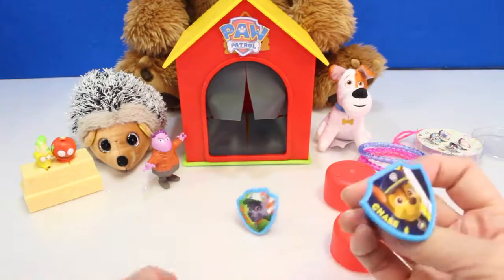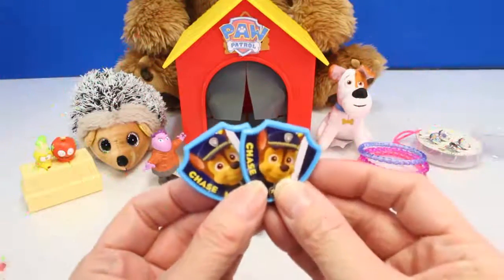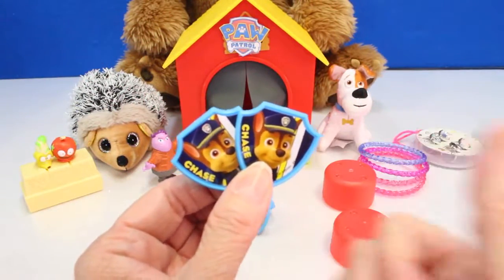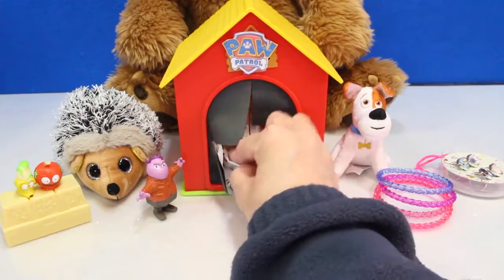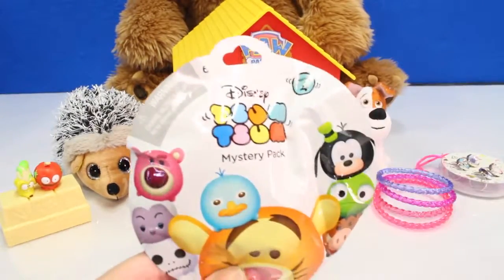Let's see. We got two Chase rings — that means we have a match, so we get a surprise toy! Awesome, let's get our toy. I think it's a blind bag — it is. It's a Disney Zoom Zoom, Series Four.